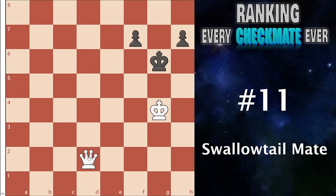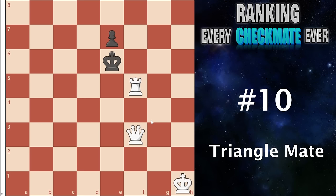Number 11 I have the swallowtail mate. This is a queen and king checkmate where you play a check and these two squares are covered either by your own pieces or likely their pieces, and you deliver a nice checkmate. Nothing really more to say — it's going to be useful in a ton of attacks and also on its own is quite nice.